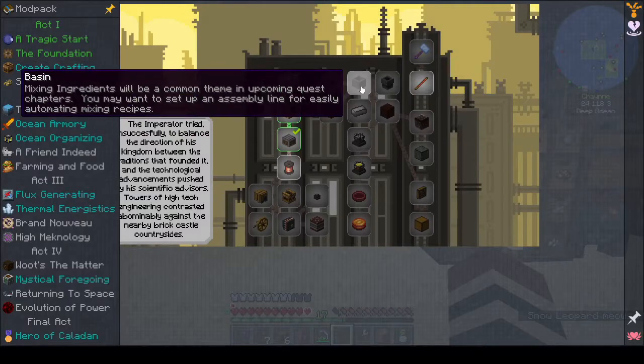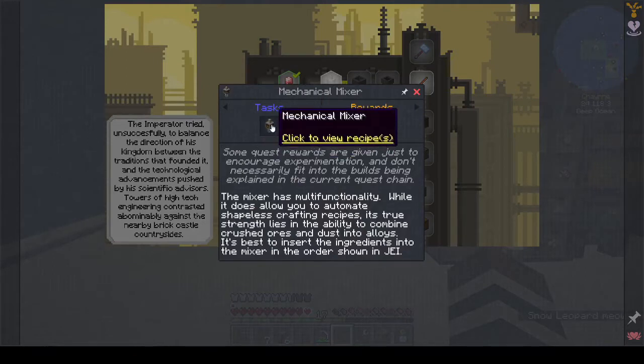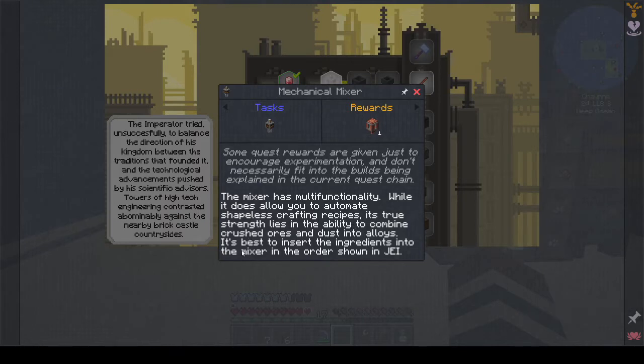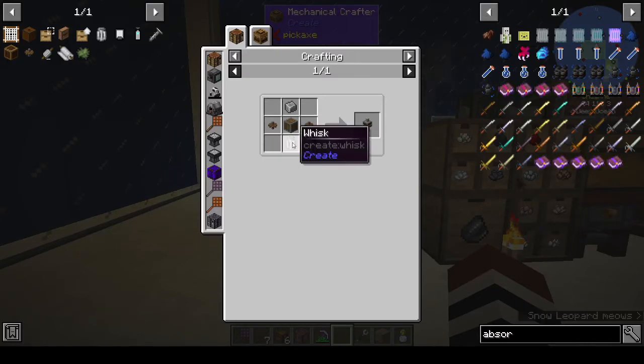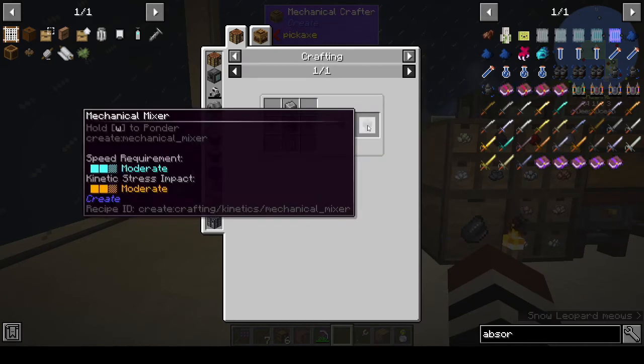The mechanical mixer has multi-functionality — while it does allow you to automate shapeless crafting recipes, its true strength lies in the ability to combine crushed ores and dust into alloys. It's best to insert the ingredients in the order shown in JEI, and we get a spout. To make the mixer we need a whisk, cogwheels, andesite alloy, and andesite casing.